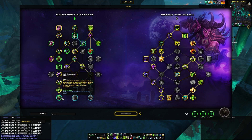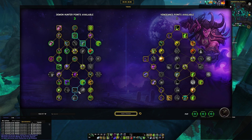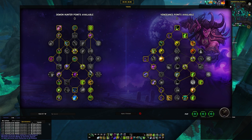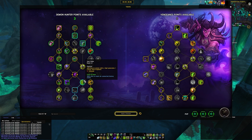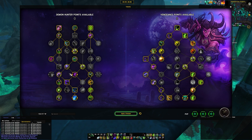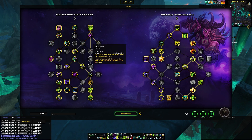Down in the bottom part of the tree, you always want to grab Collective Anguish, Quicken Sigils, and come down to the Hunt. If you don't need Darkness, go through Soul Sigils. However, if your raid needs Darkness, you can drop Soul Sigils, grab Darkness, and path down that way. If you need quicker Darkness, the only point to drop is going to be the dot increase on the Hunt.